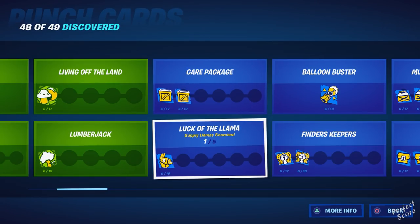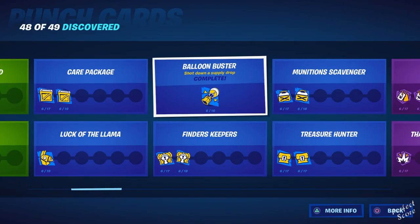Then we have Luck of the Llama — you need to search Supply Llamas. This one is very tricky because there's a lot going on on the map in areas where there's no water, so they're very difficult to spot. They can also be in trees. I recommend grabbing a Chopper at the Authority and flying around the map until you discover one. For Balloon Buster, you need to shoot down a Supply Drop, and once again, Team Rumble is the best game mode for this.